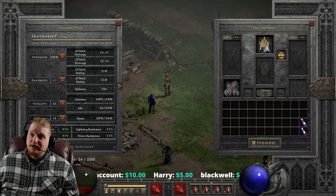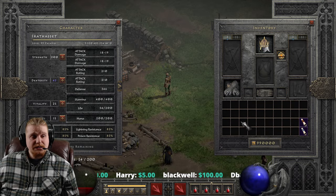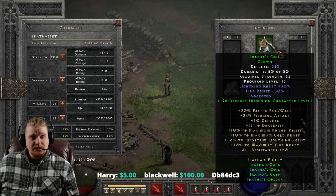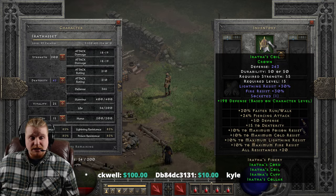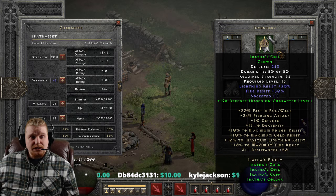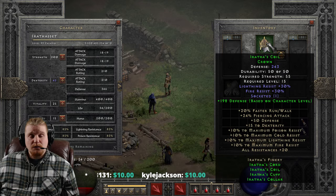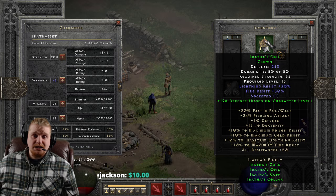But before we start talking about upgrading it, let's just go over the set itself. So right off the bat, let's take a look at Erathas Coil, which is 243 defense at level 99. It has a defense based on character level, which is pretty impressive. And it only requires 55 strength at level 15, which is relatively low on the strength requirement for a level 15 helmet. It gives you 30% lightning and 30% fire resist, and can of course be socketed, which is pretty nice.